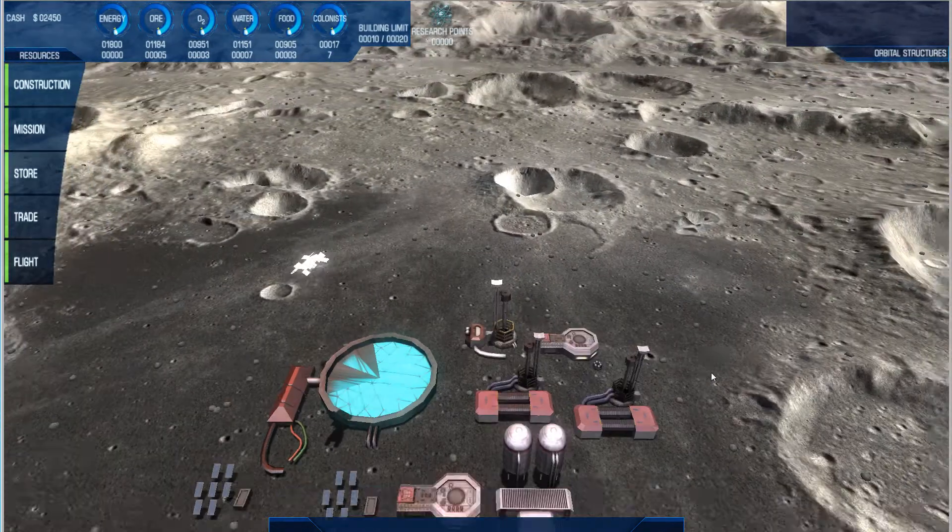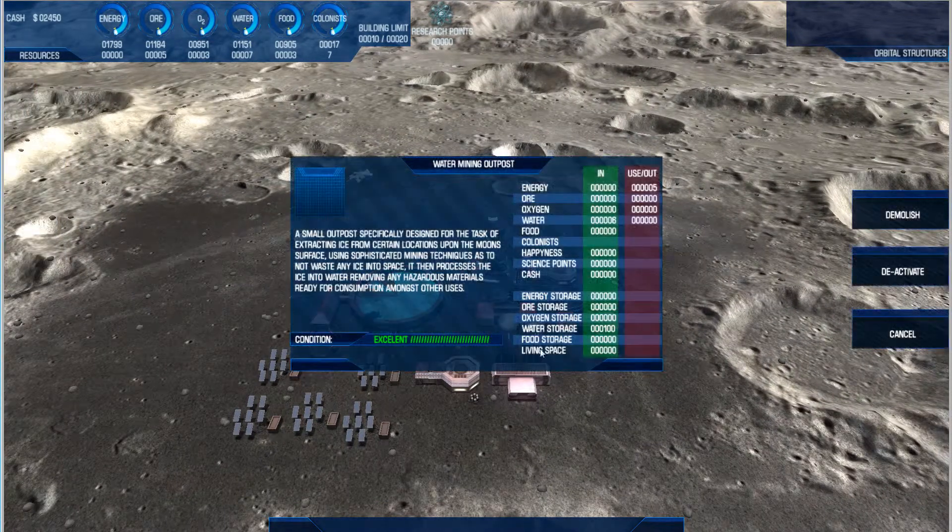When the building's health gets to zero, the building will deactivate and will stop producing and consuming its resources.